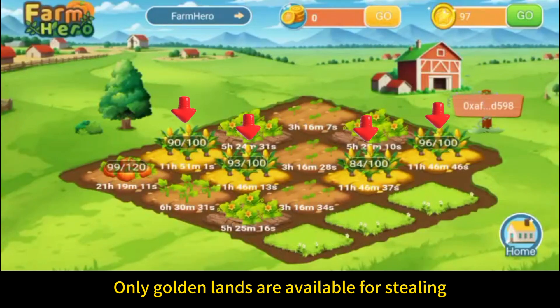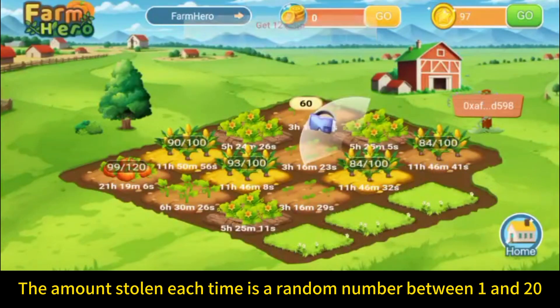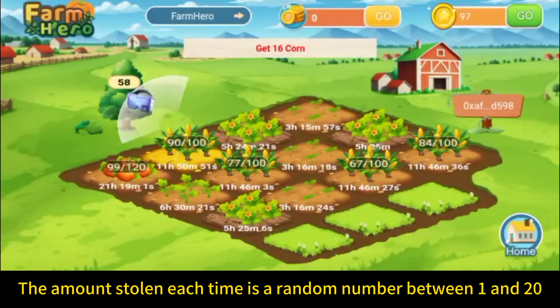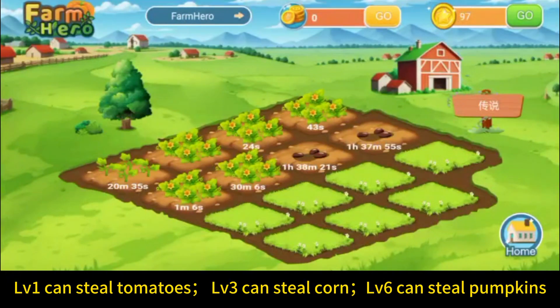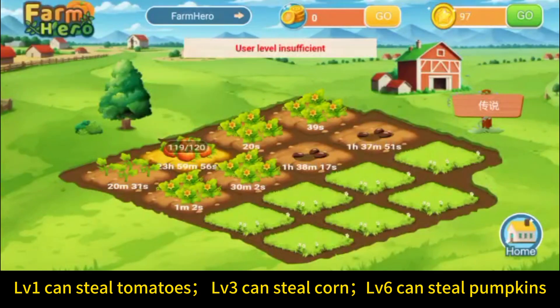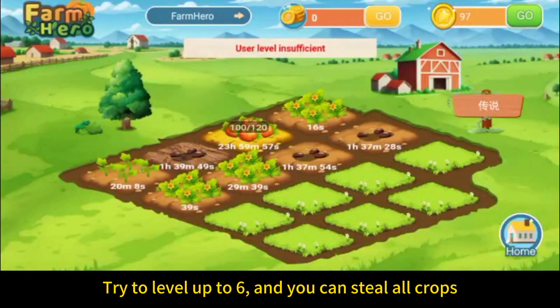When you see golden land, that means it's ready for stealing. Use the right tool and you can snatch some fruit. The amount you get is random, between 1 and 20. If you try to pick a pumpkin and it says you can't, it's probably because you're not at the right level. You need level 1 to steal tomatoes, level 3 for corn, and level 6 for pumpkins.